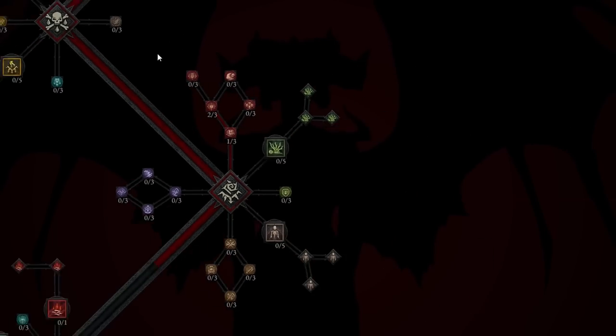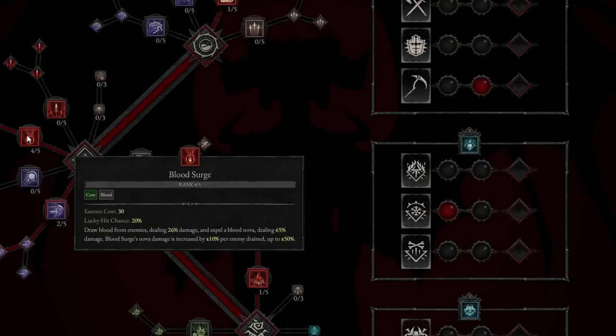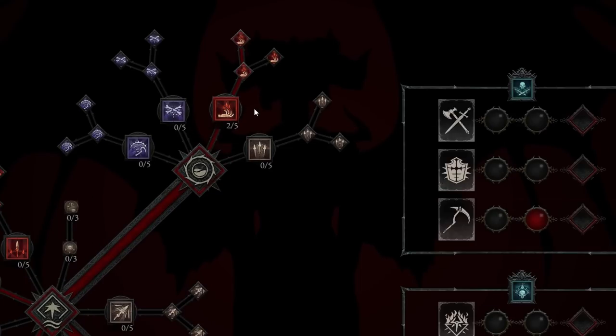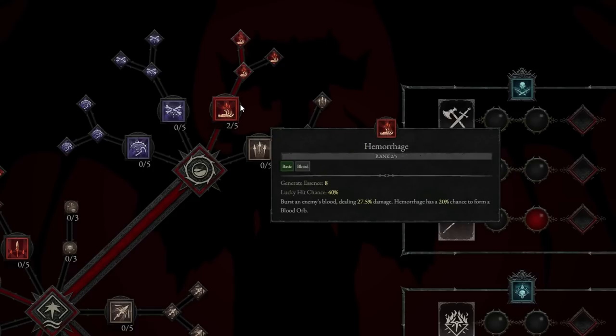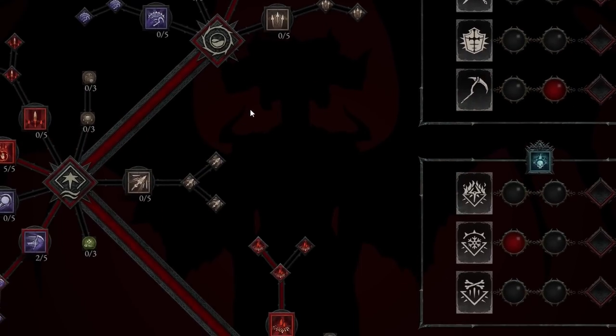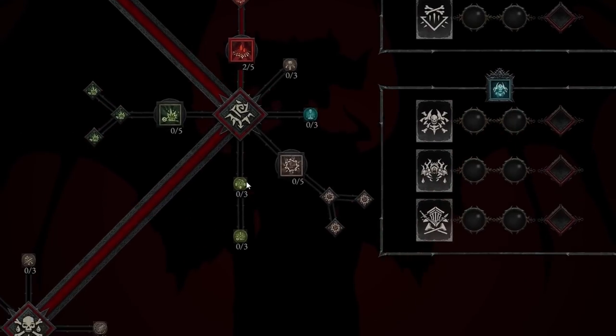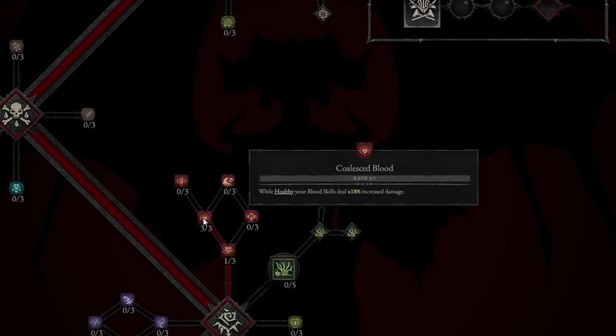Next up, we're going to increase Blood Surge to level 5, since it's one of our main core skills. We're also going to rank up Hemorrhage to rank 2 — around level 23 to 25 depending on your progress. We'll take Blood Mist to level 2 as well, and rank Coalesced Blood up to level 3 for even more increased damage while healthy.